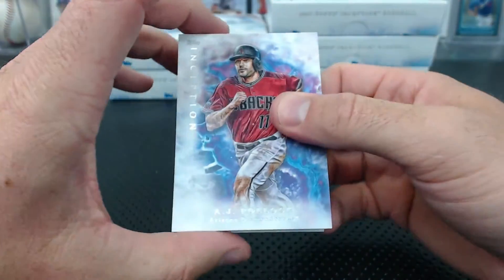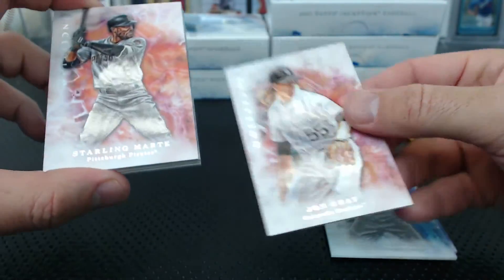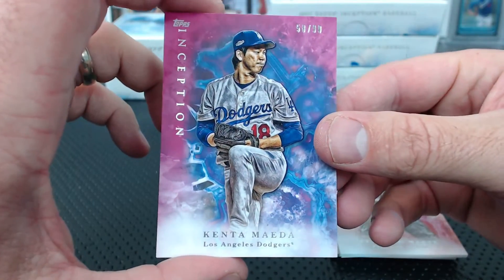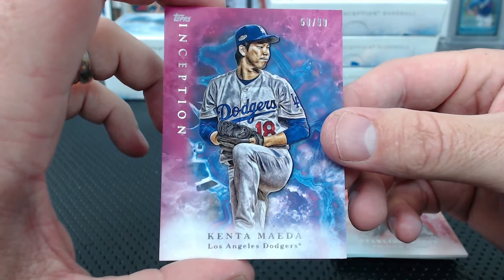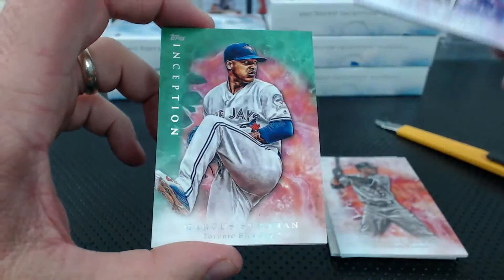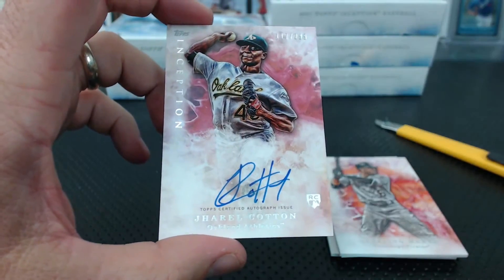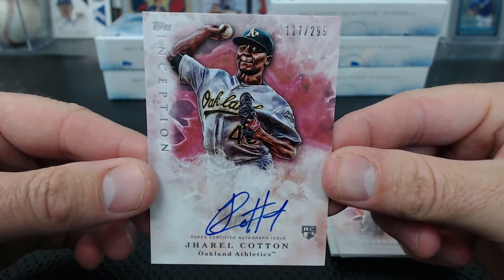I'm going to save that sweatband - the DNA. Pollock and Marte, Goldschmidt, Jonathan Gray. Under the Marte, a Maeda, 58 of 99 - Icy Kid. The auto - Jeral Cotton, 17 of 299 - so that's 17, Landshark.